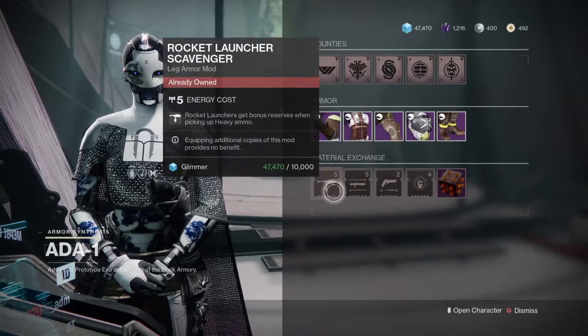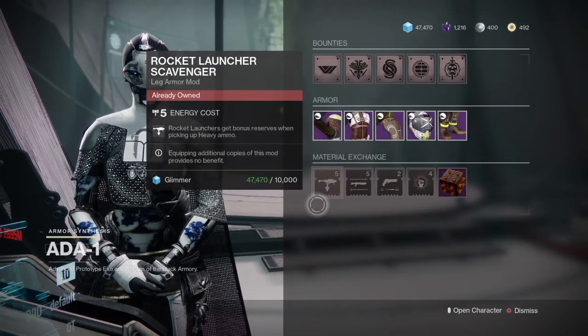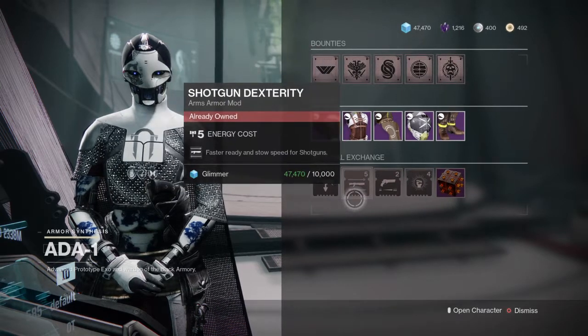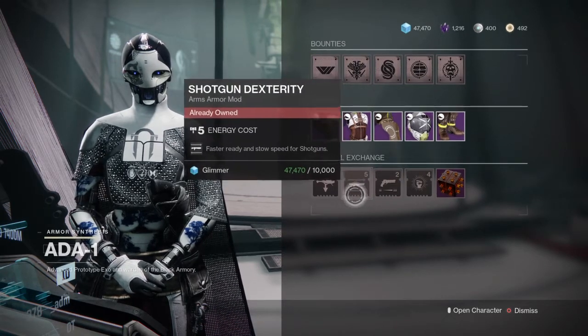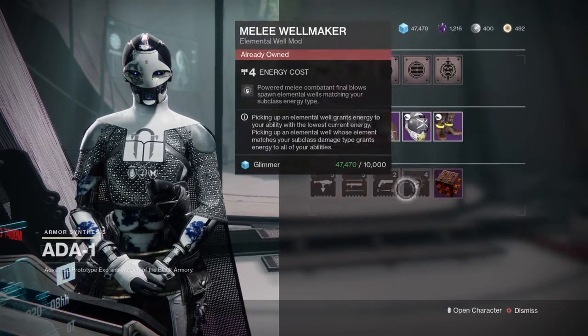What's up, stop capping — here today we got it, a vendor at the Tower. She's selling a rocket launcher. Scavenger: I get bonus reserves when picking up heavy ammo. We got Shotgun Dexterity — ready stow speed for shotguns — especially since a lot of guys are using it for whatever meta setup they've got going.